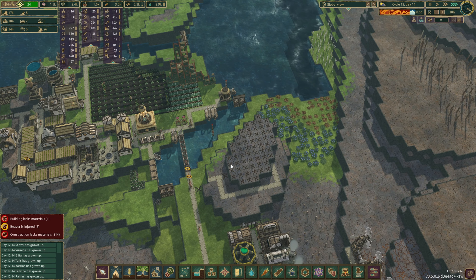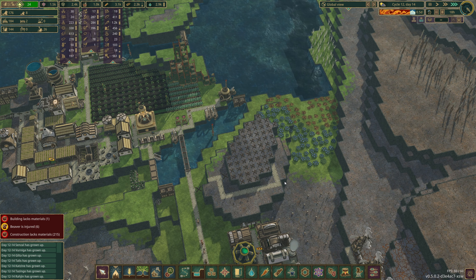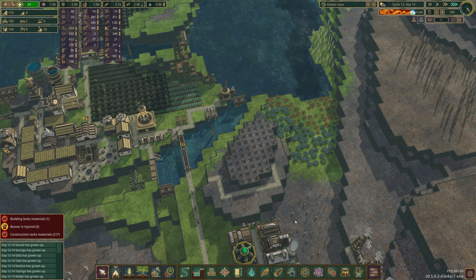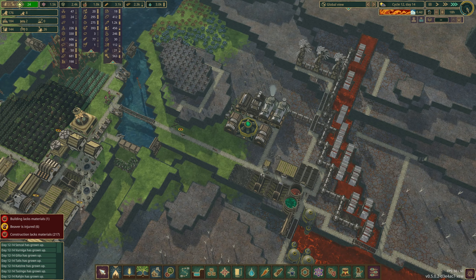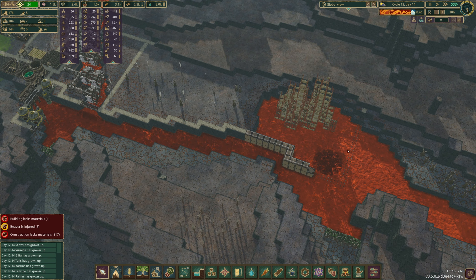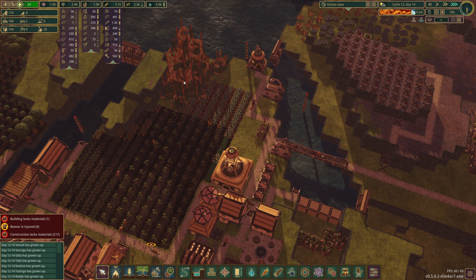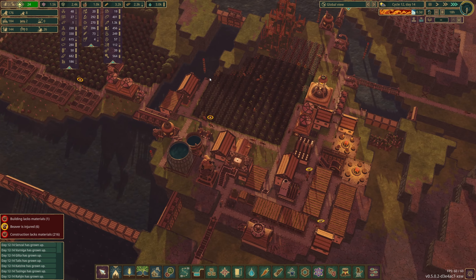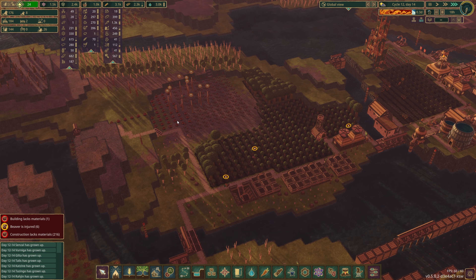We've got lots of spare beavers which is good, because I want to create a farm over here. We might use the water dump trick to irrigate it, or I might cut an irrigation channel in - I kind of like irrigation channels. So we'll see how that goes. How are we doing with this? It's progressing but it's low priority. We still have a reasonable amount of metal there.